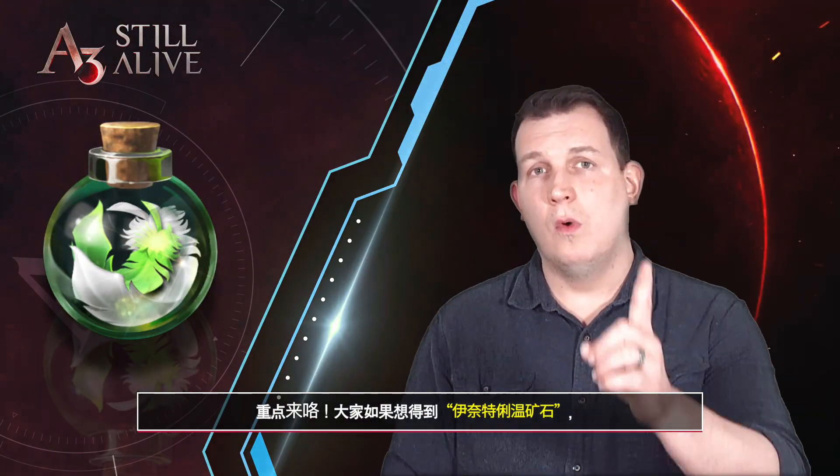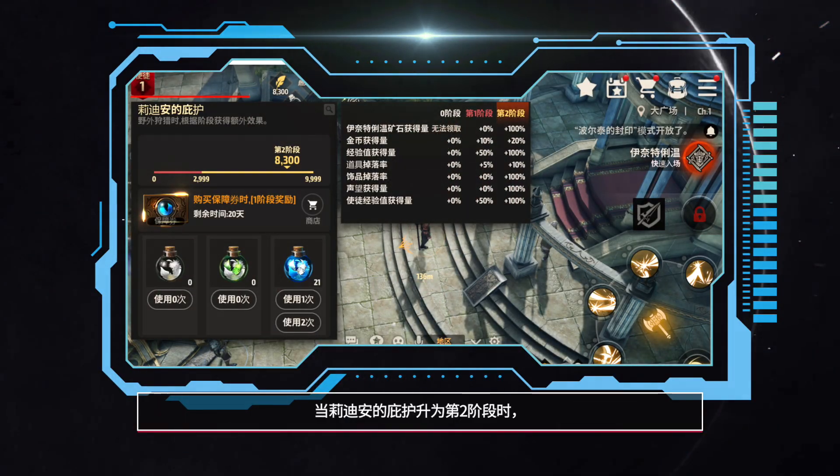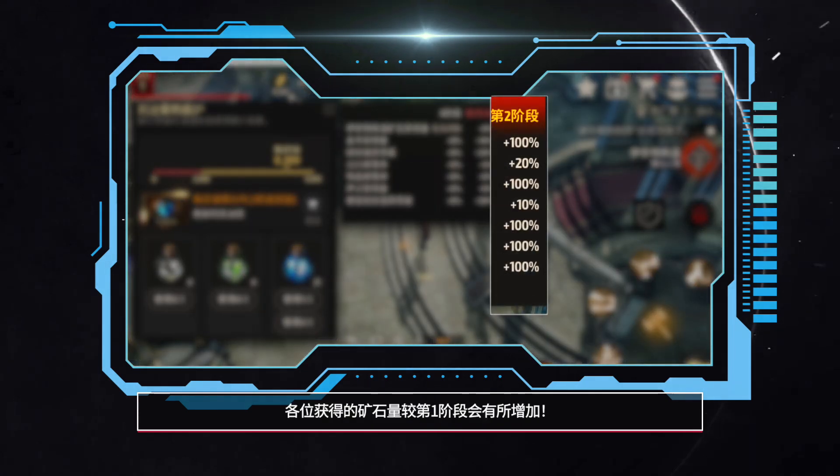Have you tried Enetrian out yet? Earn Enetrian Ore by hunting monsters in Enetrian. One more thing — in order to obtain Enetrian Ore, you must have Radiance Protection. Radiance Protection is consumed every time you acquire Enetrian Ore, so it's very important to manage your Radiance Protection so it doesn't run out. You should also know that if your Radiance Protection amount reaches Step 2, you'll obtain more Enetrian Ore than at Step 1. You can get a Radiance Protection item in the shop that will keep you at Step 1 for 21 days.